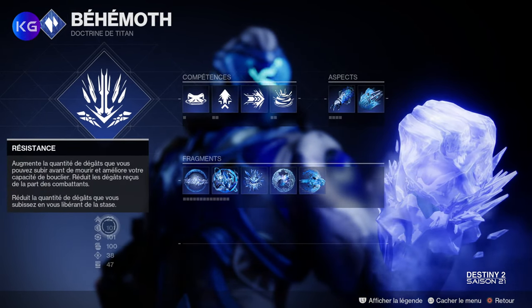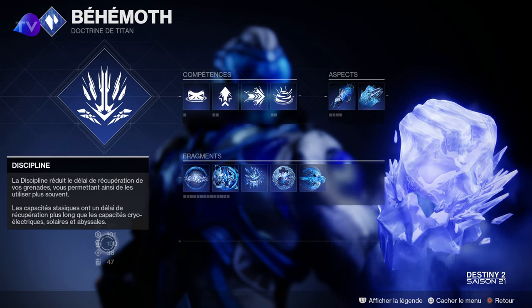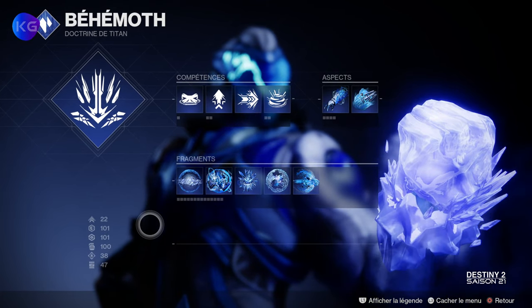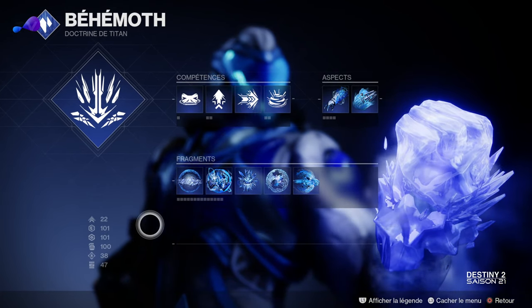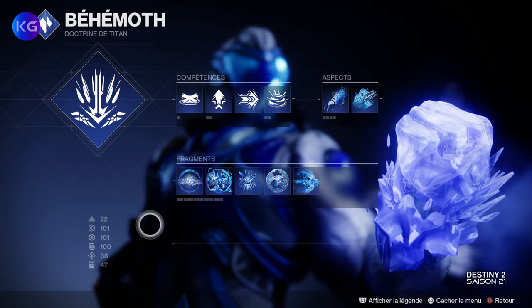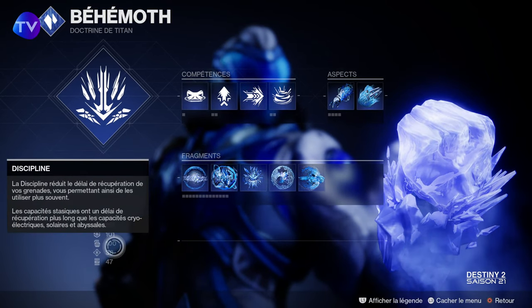Les stats à prioriser sont bien sûr la résistance, la récupération et la discipline. On est sur un triple 100, et la Stase est vraiment la doctrine qui vous permettra d'atteindre ce triple 100 le plus facilement possible. Normalement, vous devriez avoir le triple 100 facilement sans aucun problème.